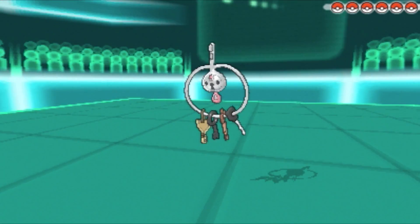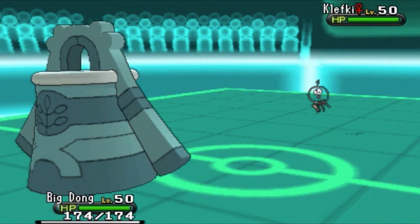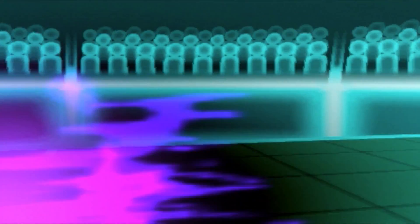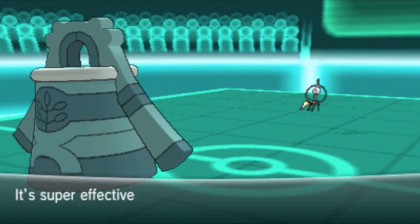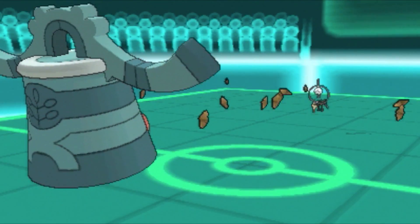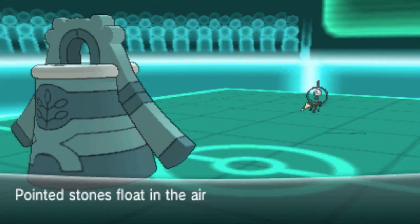I was correct — he does have his Klefki. I decided to lead with my Bronzong and set up Stealth Rocks the very first turn. Klefki goes for Foul Play. I was thinking Play Rough at first — it was super effective and took a quarter of my health.